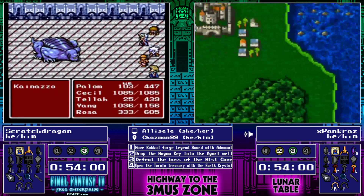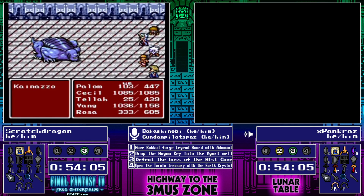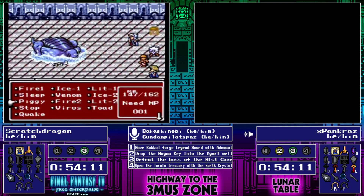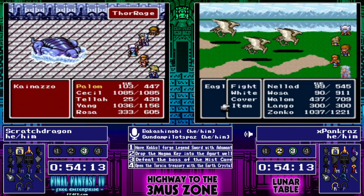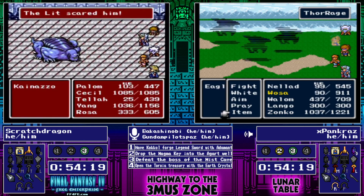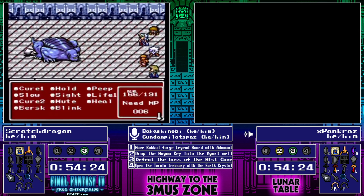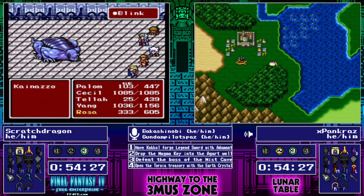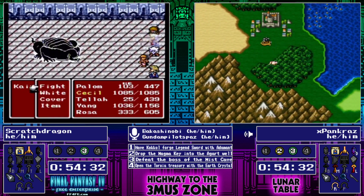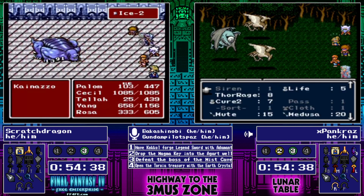I understand that, because of the number of times I've been going and racing, I couldn't even remember what my Z-sprite was. Like just doing the Zeromus fight, Z-sprite not even registering in my brain. Scratch Dragon continuing with that Knaizo fight — Knaizo is being a mage, keeping Palom and Tella at low health. I do believe Scratch Dragon is out of Thor Rages.